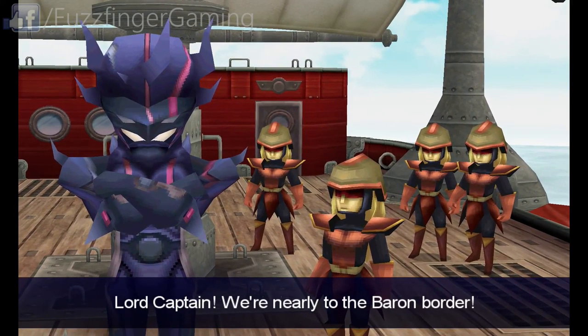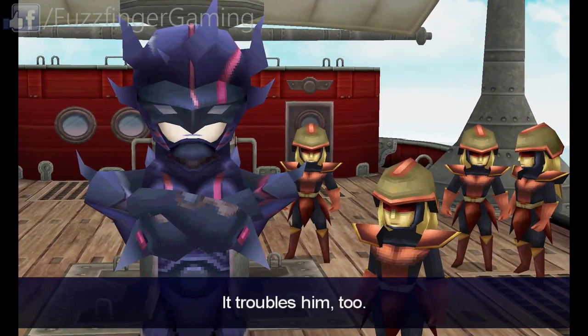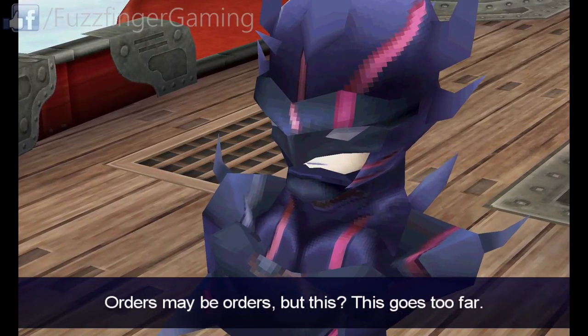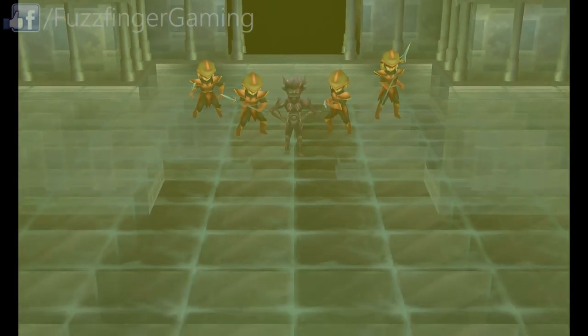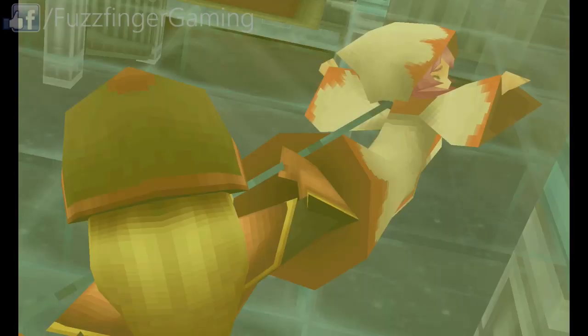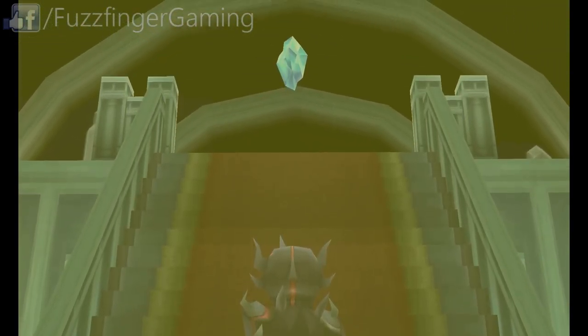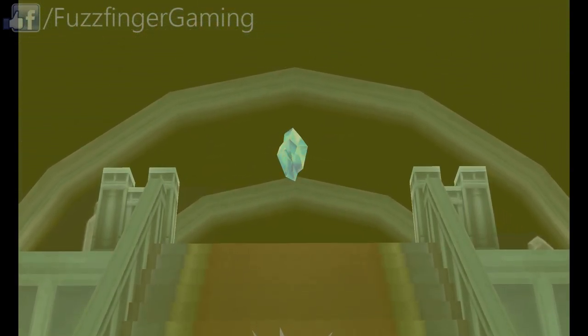"Lord Captain, we're nearly to the barren border." "So we are. The trouble's here too. Orders may be orders, but this — this goes too far." Here we are introduced to Cecil, and we can see that he's leading these Red Wings. We're getting some flashback here as to what's just taken place before the beginning of the game.